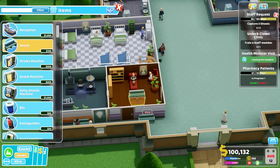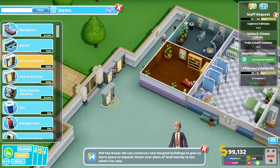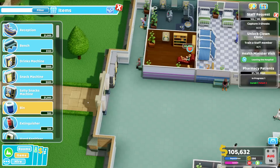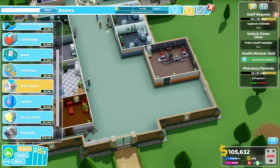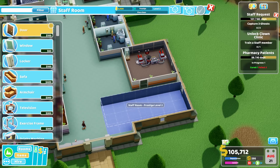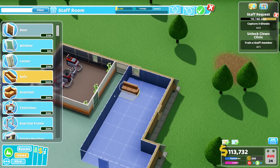Let's get a bench up here too, a second one, in that corridor. We can use this space here for some snack machines and drinks, and a bin. We still have lots of space here that I want to use properly. We do have the staff room that we need — the staff room can be here.